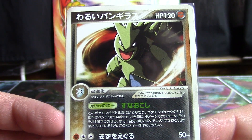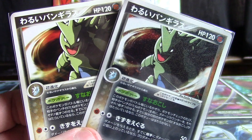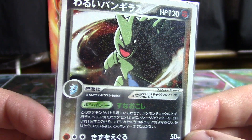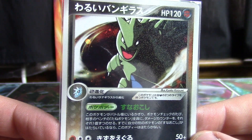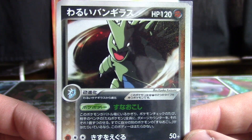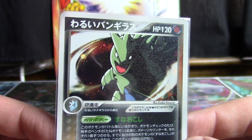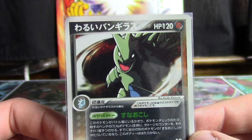Here we've got a non-holographic version of Tyranitar, followed by a holographic version. We're going to focus on the holographic version — this is from the Black Deck Kit. There's a very fine glitter pattern on this card that is prevalent in a couple of the cards in the Black Deck Kit as well as the Silver Deck Kit. This particular deck kit featured Rocket's Moltres EX, which is pretty famous for its holographic pattern. It doesn't show up terribly well with all this light, so you can just trust me that it's there.